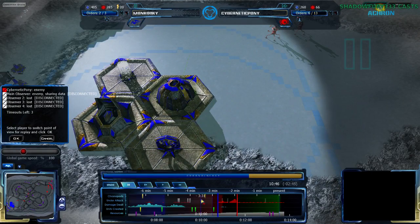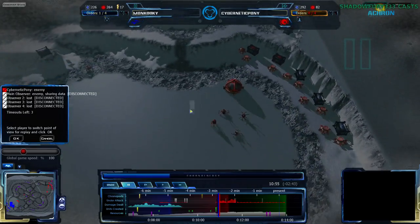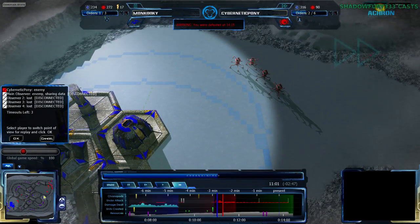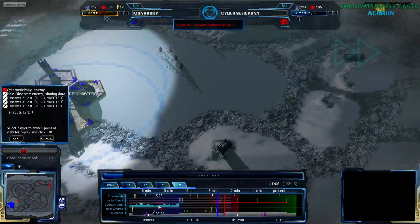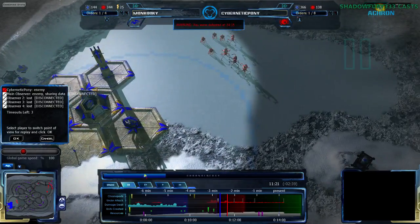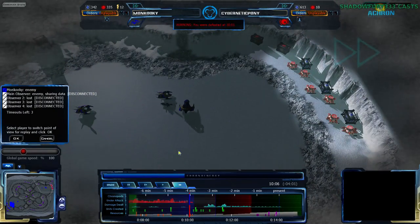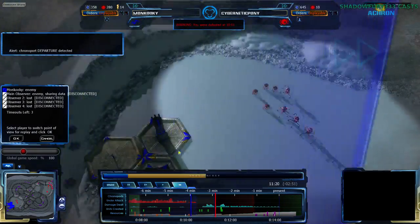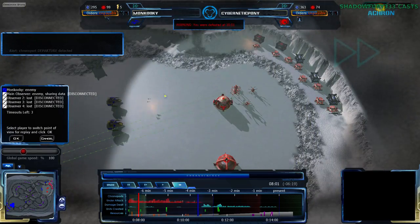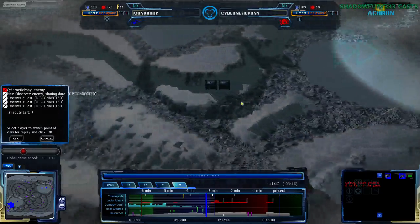Cybernetic Pony with chronoporting can't deal with this, and doesn't have another Reef — he is stuck. Going for this counterattack, hoping for the best, but it's not going to work out. Cybernetic Pony loses everything in this blue time wave — that is just wrecking him entirely. Looking at Moncookie's point of view, all this blue is him. Cybernetic Pony is now seeing the destruction of his base and the fact that he has lost the game. Moncookie, with the really nice tech behind the cover of damage, wins. Tech was the right option here.